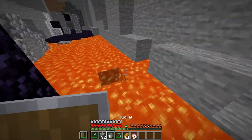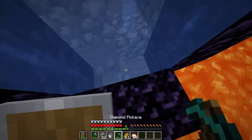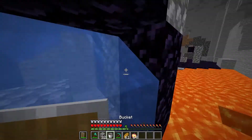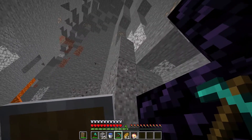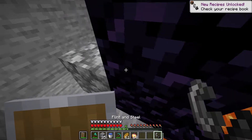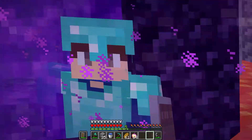I'm going to make this portal properly this time — just a few more like that, then we just got to put the bottom ones and we should be on our way into the nether. That should be a full portal. Now I just got to find myself some gravel, which is right here. We got ourselves our flint and steel, now we can light the portal. Let's go and hopefully we get a good spawn.